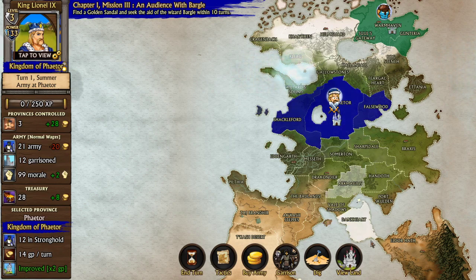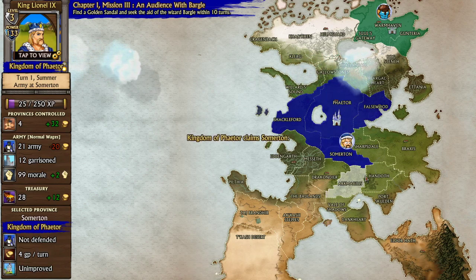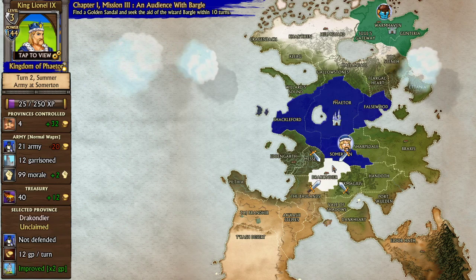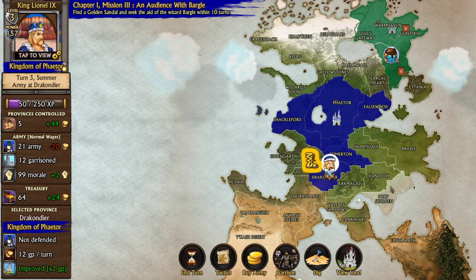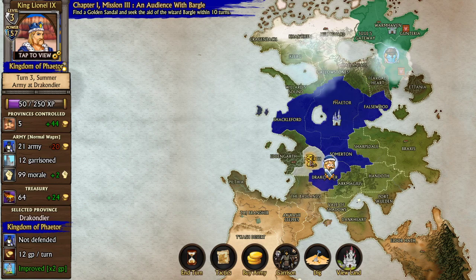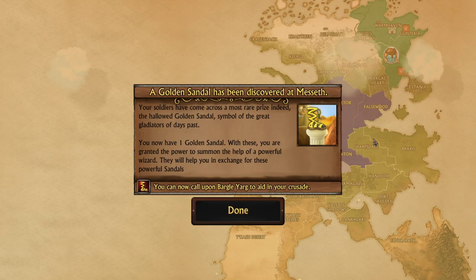But what I mainly wanted to show you today is — notice down here, there's no way to summon a wizard yet. How do we summon a wizard? There's a random chance every turn that a special item will appear on the map. Most of the time it will be an adventure, a treasure chest, or some mercenaries to hire. Every now and again, it will be a golden sandal. So if I move over to this province to claim it — a golden sandal has been discovered at Messeth. Your soldiers have come across a most rare prize indeed, the hallowed golden sandal, symbol of the great gladiators of days past. You now have one golden sandal.